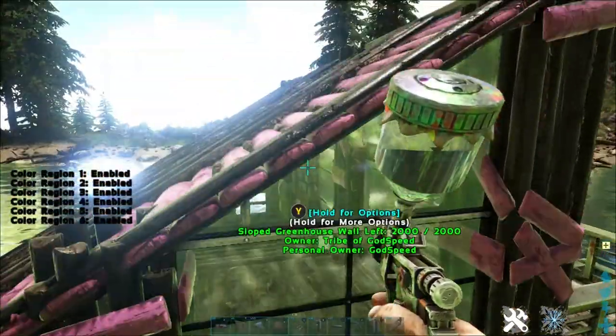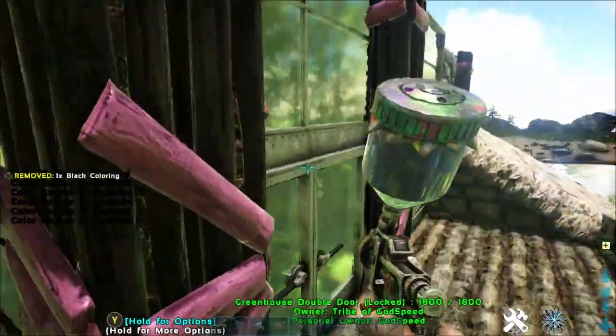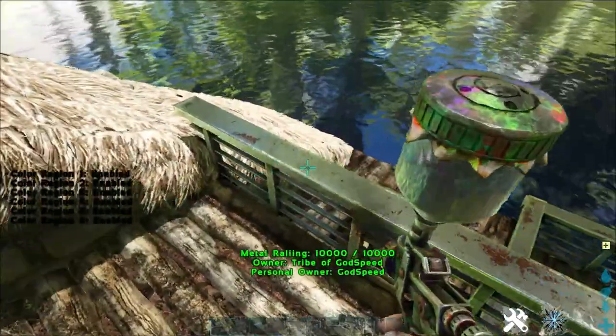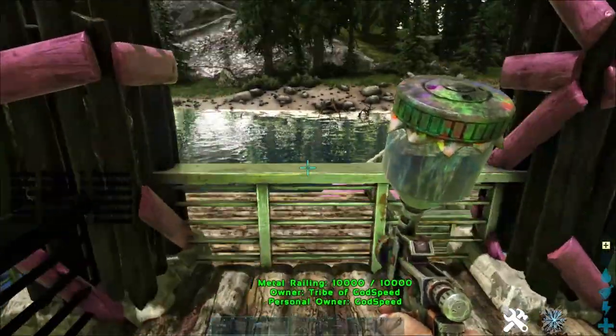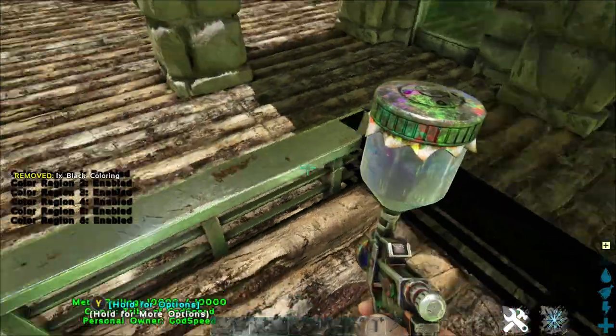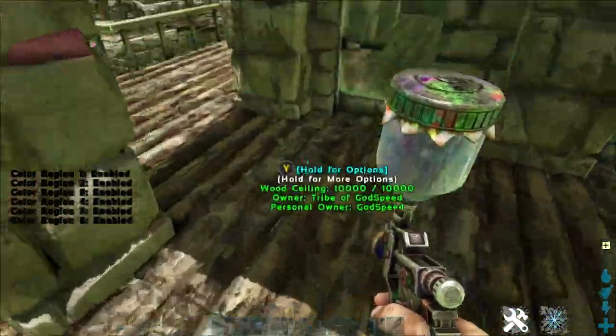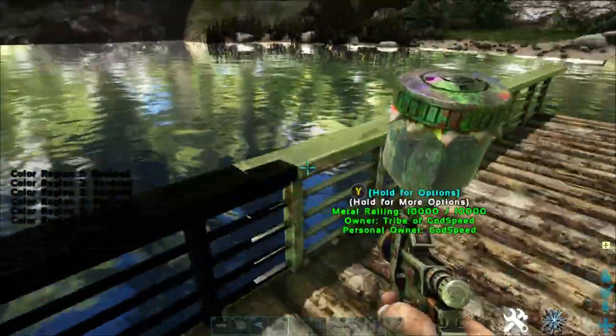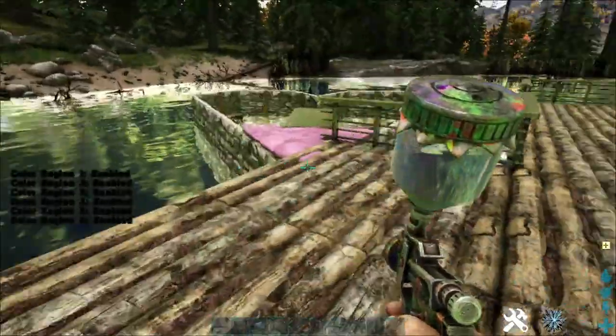That is all I'm going to paint on this build. I don't like to overdo my paint too much because I think it can take away from the aesthetics of the build. That crop plot there — I'll be planting some citron shortly, as I think that's the best looking plant in the game. It seems to look really cool with builds.